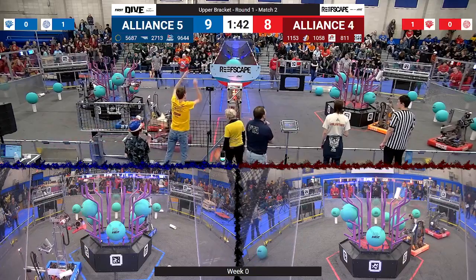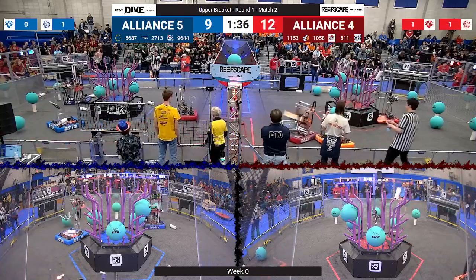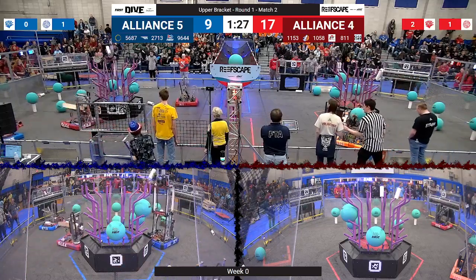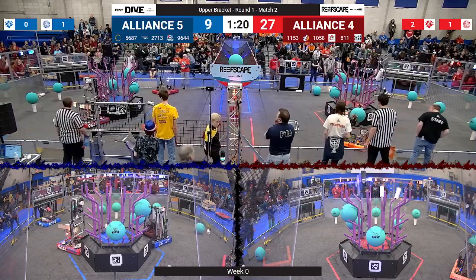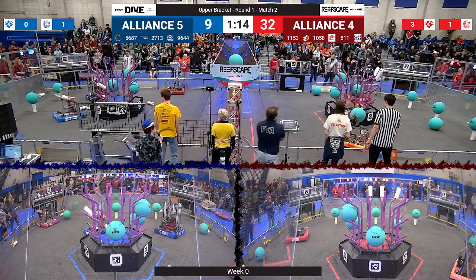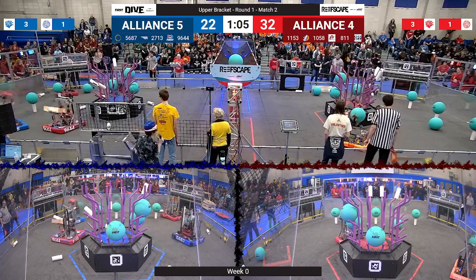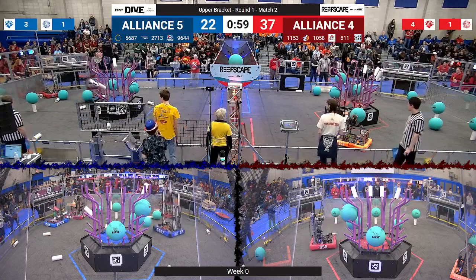11-53 seems to be trying to remove some algae from the reef as the Red Alliance human player scores into the net. Outliers looking to score some more coral, meanwhile the PVC Pirates doing the same over on the Red Alliance side of the field. Looks like 8-11 is coming to place some defense on the Blue Alliance as the Outliers line up for another score on level 4 — falls a little bit to the side. 10-58 lining up for the Red Alliance. Seems like 11-53 may have lost connectivity to the field; we'll see if they can get back before the end of the match. Outliers placing a coral on level 4, Red Hawk placing on level 3 for the Blue Alliance. Meanwhile, the PVC Pirates scoring another piece of coral on level 4 of the reef.